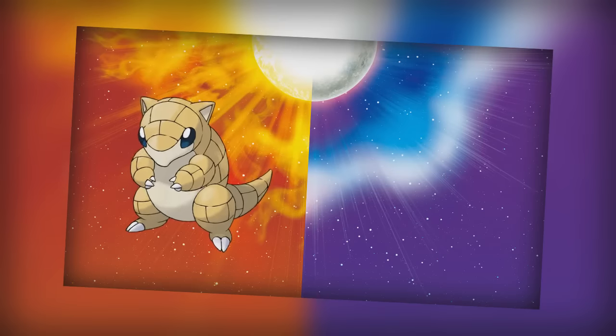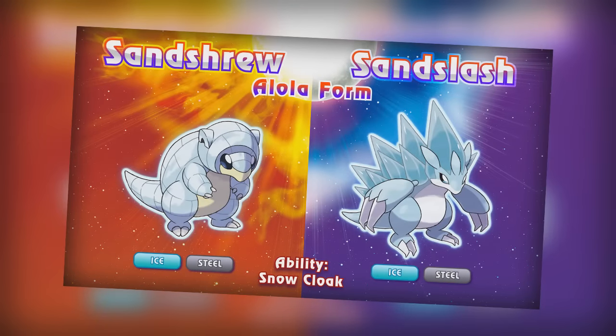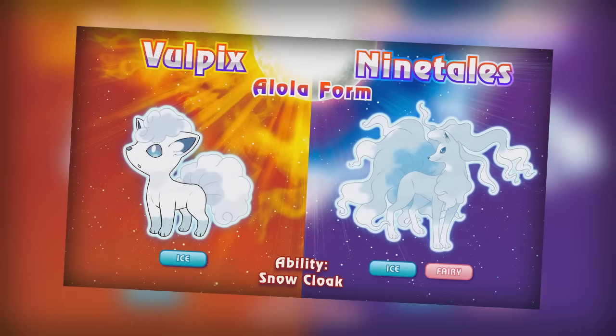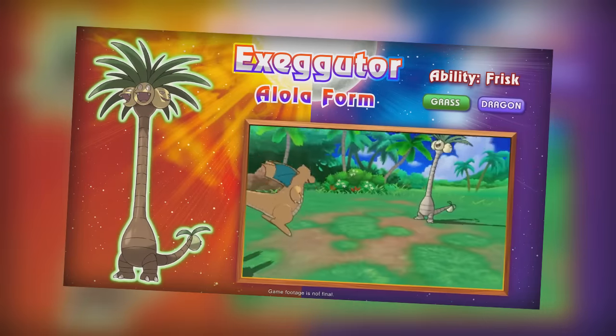Now in the games we have variant forms of previous Pokemon that now have a new type, such as the ground type Sandshrew now being Ice Steel and the fire type Ninetales being Ice Fairy. And Exeggutor took a bit too much Viagra and swapped Psychic for Dragon to become a Grass Dragon Pokemon.